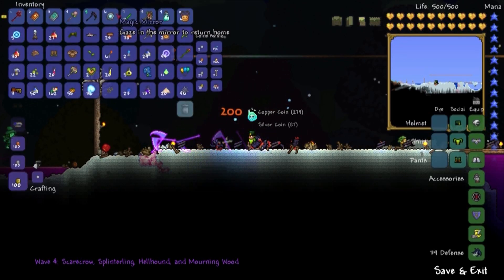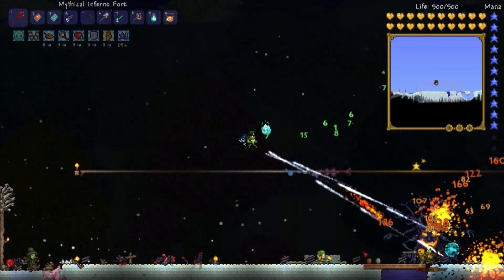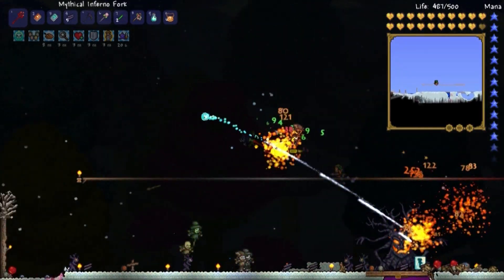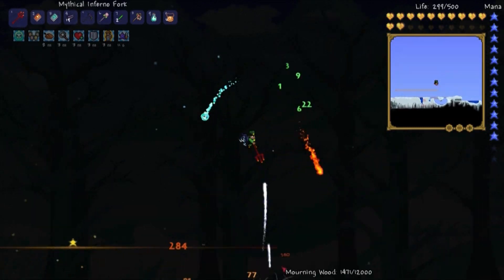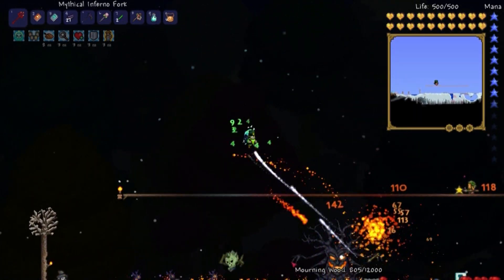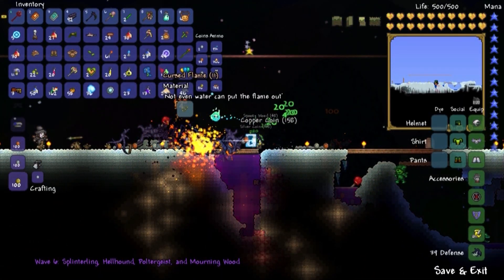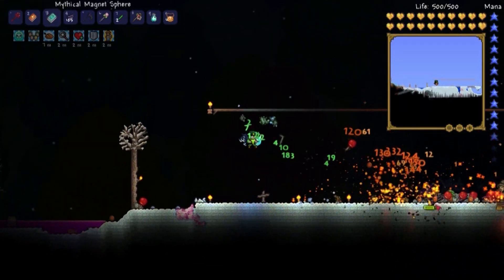Now we gotta switch it up. I don't want my mirror up there — that's a recipe for disaster. Let's get the magnet sphere out there. What is that thing down there? I couldn't get it — I tried to sneak down there and pick it up. Oh my god, I want to know what that is so badly. Frozen something... it's a Frozen Key Mold! Oh my god, I gotta pick it up right now. I got it!